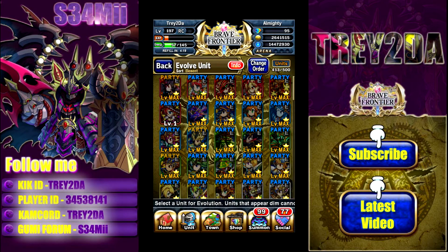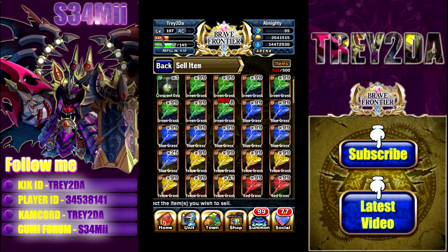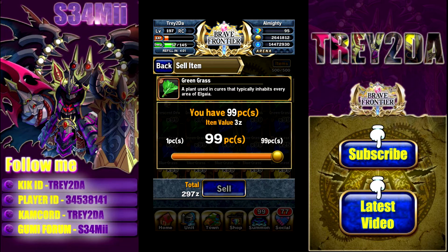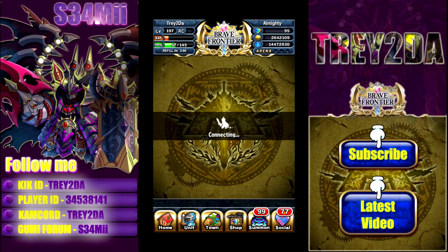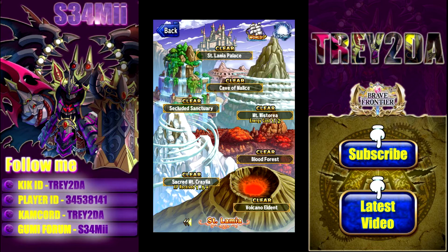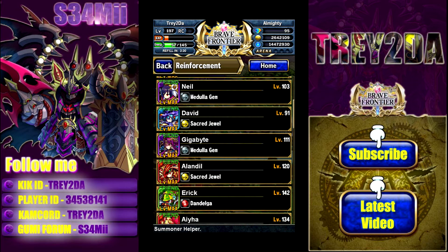Her normal attack comes in at 10 hits, the BB does 14, and the SBB does 16. I need to sell a few items before we go on our test drive, so let's do that really quick. Alright, now that that's out of the way, let's go take Dia on our test ride and see what she's all about. Grazul is really cool — that's why a lot of other summoners like her as well, because of Grazul.